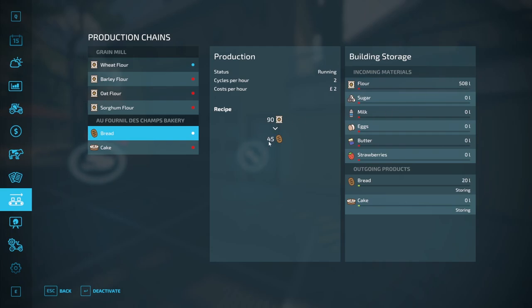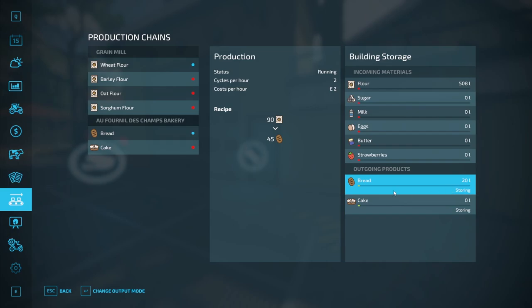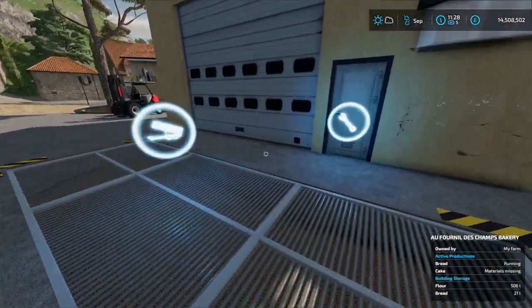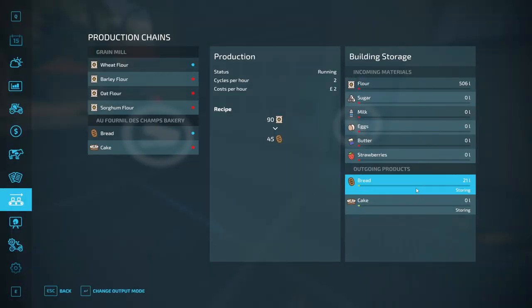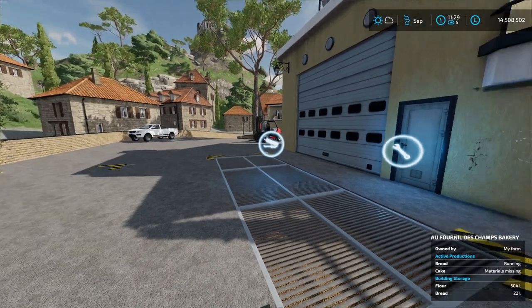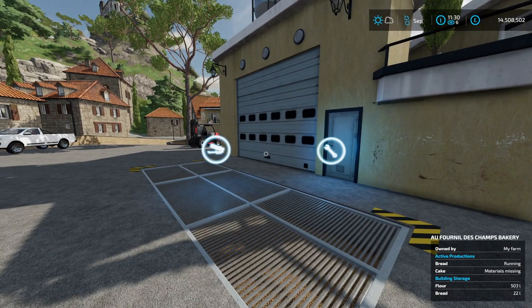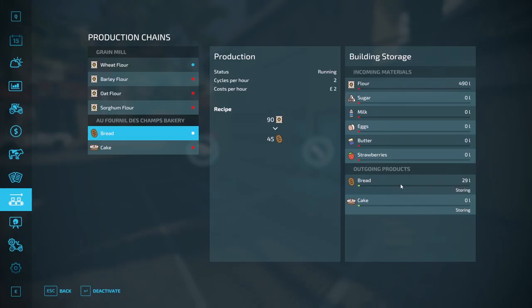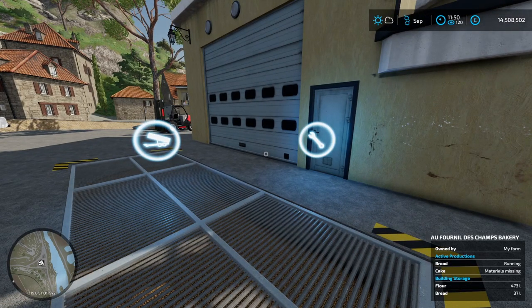It is turning 90 flour into 45 breads or pieces of bread. As you can see we've got storing for the bread, which works the same as with the flour — when it gets to a thousand liters it should create a pallet of bread here. You do have other options just like the grain mill where you can change to sell or distributing. Make sure it's on selling or storing, and if we speed up time we should see the bread being produced.